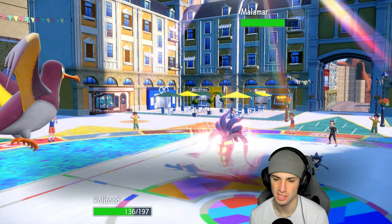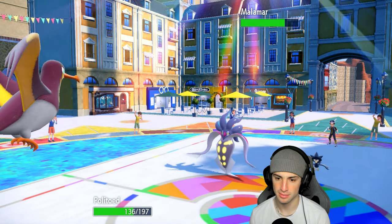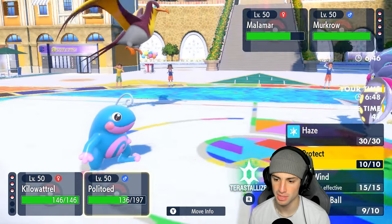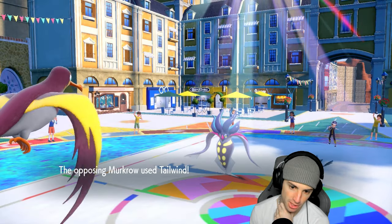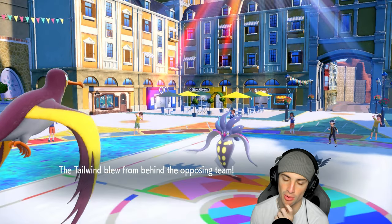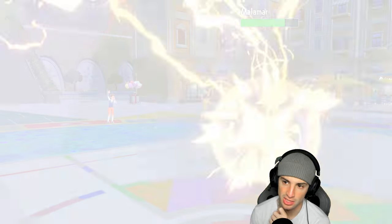We need to Haze to get rid of all the stat changes. I'm going to Haze and also launch a Thunderbolt to keep chipping damage onto Malamar. We already know they're going for Tailwind — yep, there's Tailwind. He's bulking up — no you're not, we're just going to Haze this away all day. Thunderbolt launches, how much damage are we doing? Respectable damage. Rock Slide launches — didn't know they had Rock Slide, that scares me.